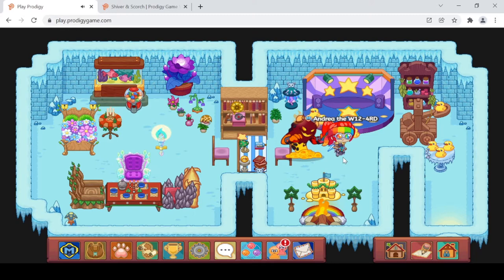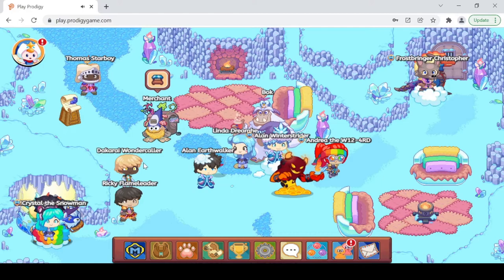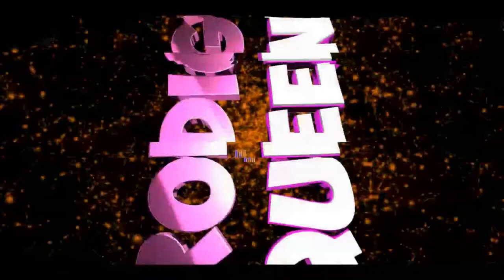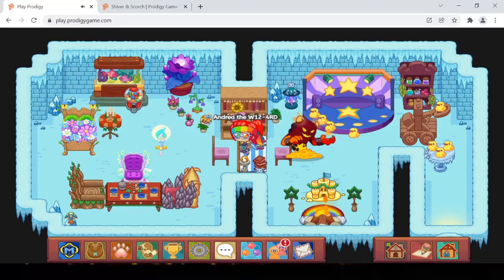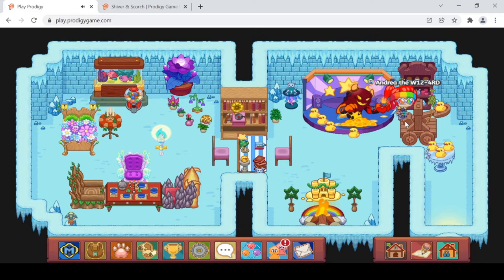Hello everyone, it's your prodigy queen again, and we're back with another exciting Prodigy video. This time we're going to be looking at a brand new epic — a reformation of Chill and Char — and I'll also be showing you how to respawn the snow crates and snow piles quickly. Before I begin, don't forget to hit the like button, subscribe to my channel, and hit the notification bell.